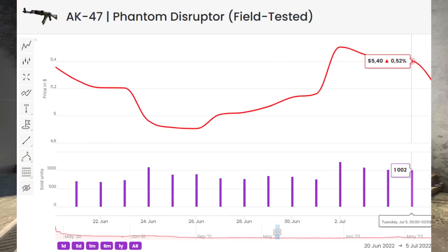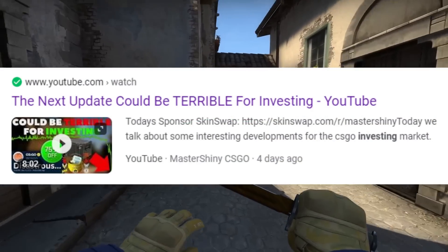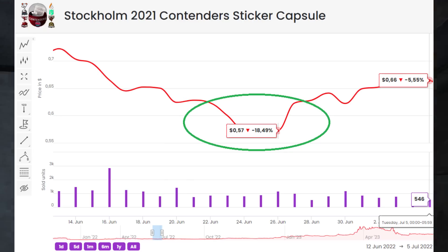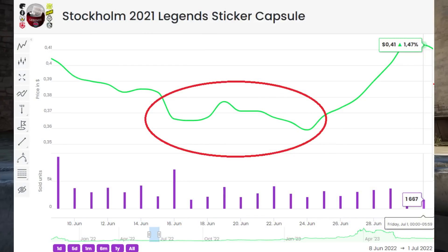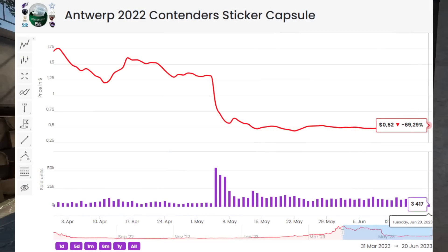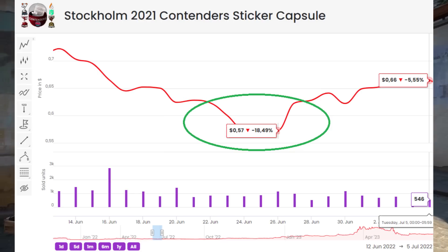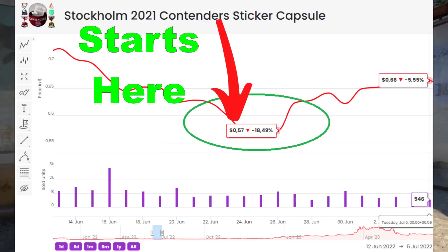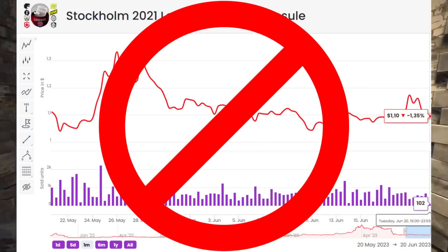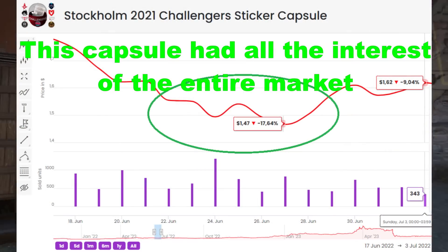I do want to mention this was the market last year. The market is now in a very interesting predicament where we've got a lot of potential updates on the horizon, and it's something you should take into consideration, but don't think it's going to be a guaranteed repeat. There is also one area that has dropped significantly more than what we've mentioned — that's the capsule market. Last year we saw a decrease of about 20% for some specific capsules in just a couple of days of the sale starting. This was just for Stockholm, as Antwerp was too new. I don't think there's going to be a massive change here because market interest is not currently on the capsules the way it was last year.